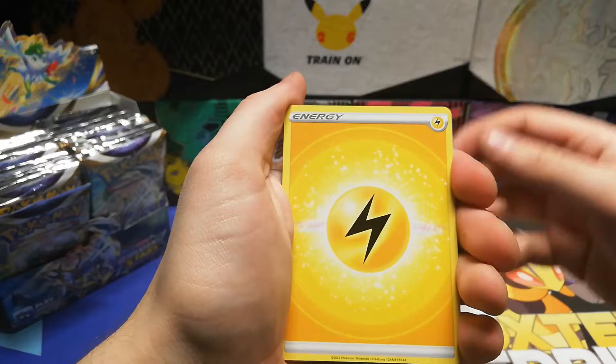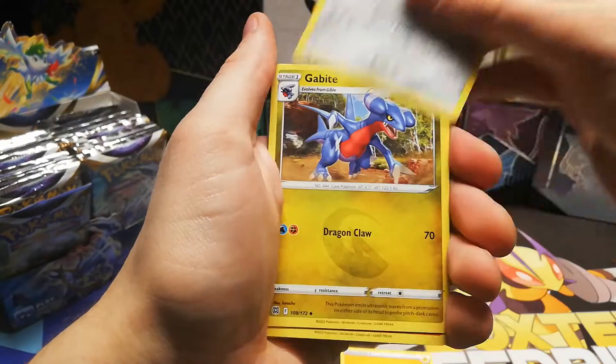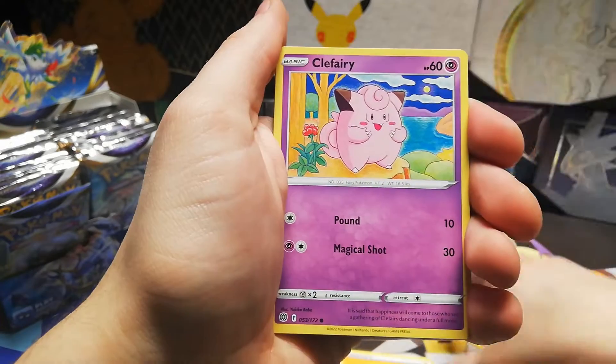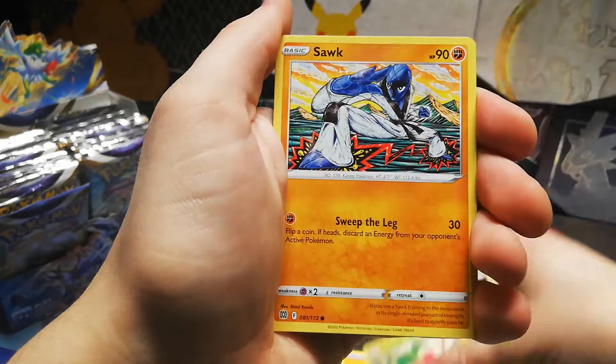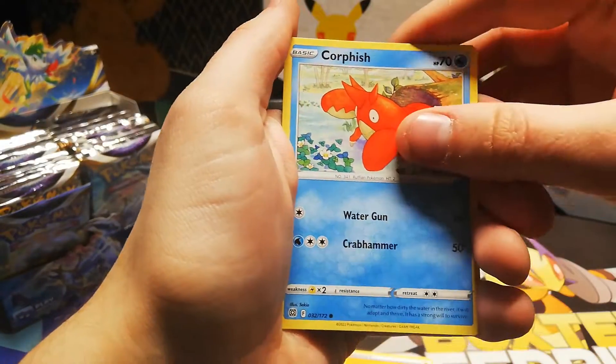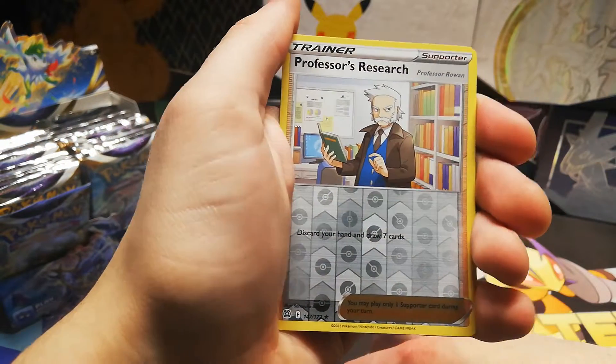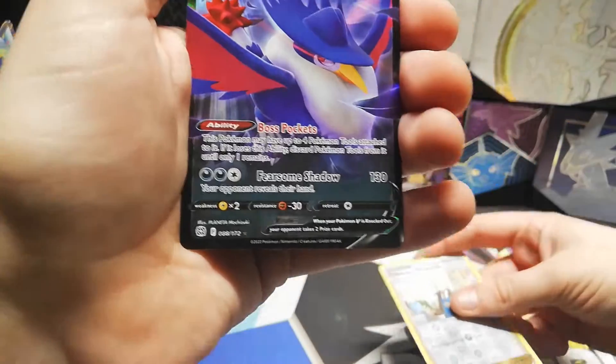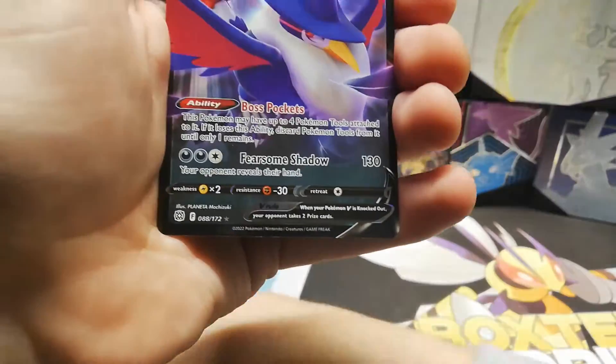But I'll leave the face reveal for another time. Electric Energy, Klang, Gabite, Forgo, Coral Blast, Clefairy, Cherubi, Sawk, Corsola — that's the Professor's Research as a reverse, always a good card to get — into a Honchkrow V. Nice. I'm going to put this one over here.